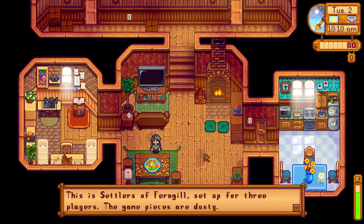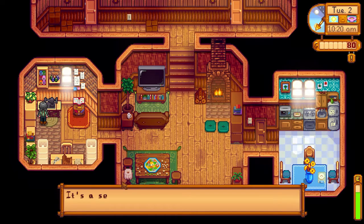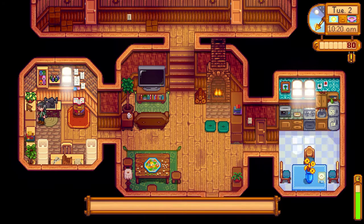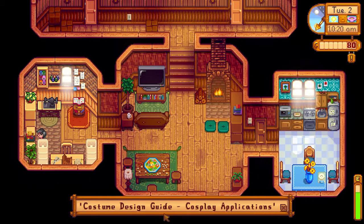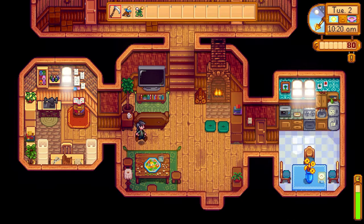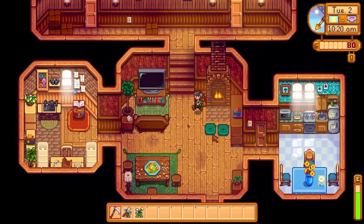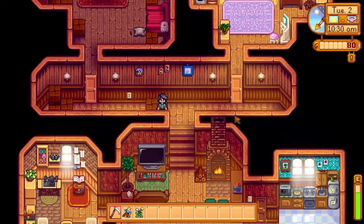Settlers of Ferngill set up for three players — it's Dusty. She's a cosplayer. It's a large collection of different fabrics. Costume Design Guide, cosplay applications. I was like, I know she's a cosplayer — how do I know it though? 'You take a look at this sheet of paper and see notes of complex stitching patterns.' Yeah, she's pretty cool. I think initially I romanced her. Maybe.